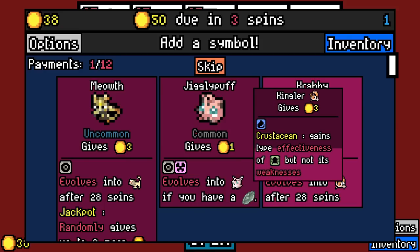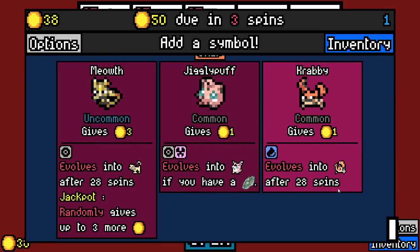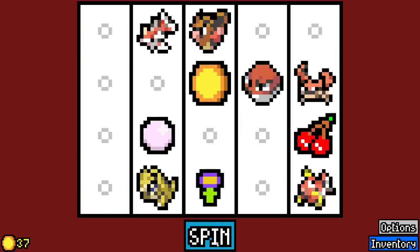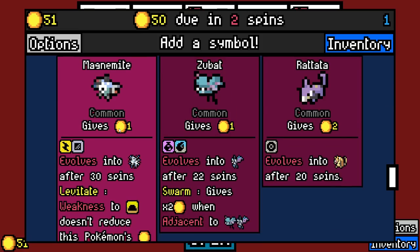Krabby evolves into Kingler, which gains the type effectiveness of bug but not its weaknesses. Jackpot Meowth gives three and randomly gives up to three more — that could be fine too. I mean, I don't know what randomly means. That could mean anything.